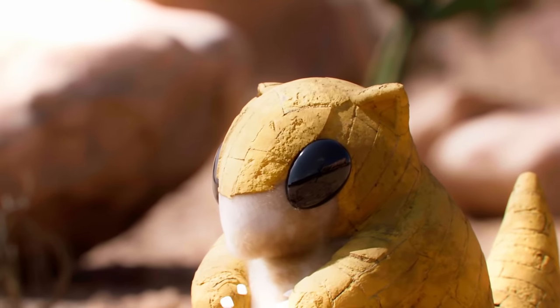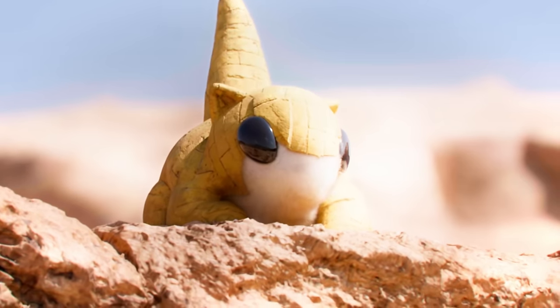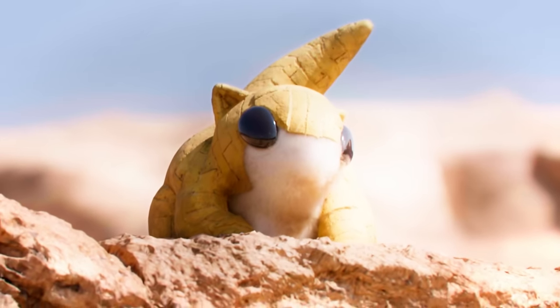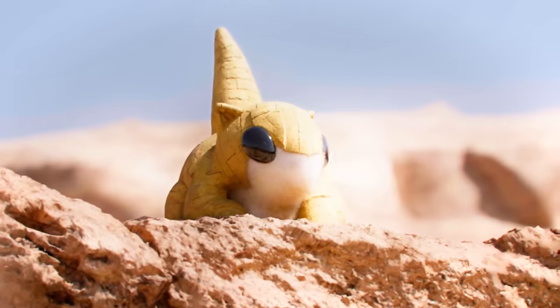Sandshrew has evolved to protect its soft underbelly by curling up into a ball when danger approaches. This ball transformation ability also allows it to traverse the expansive desert at high speeds, showing its deep connection to its environment as well as its agility.